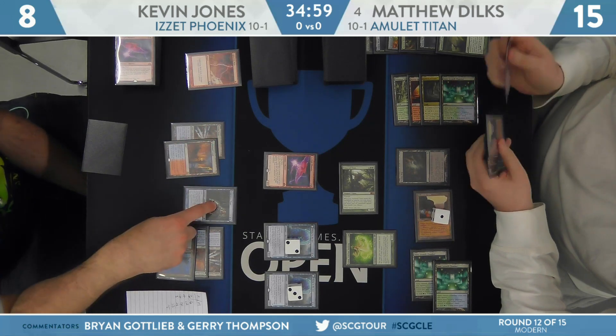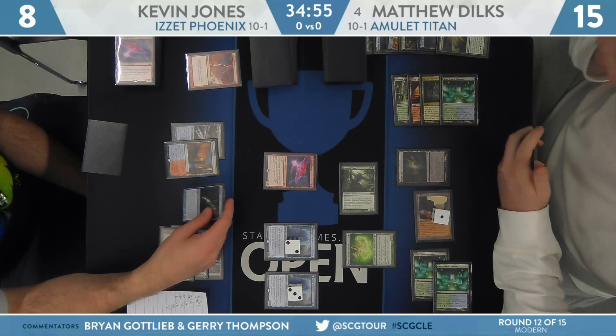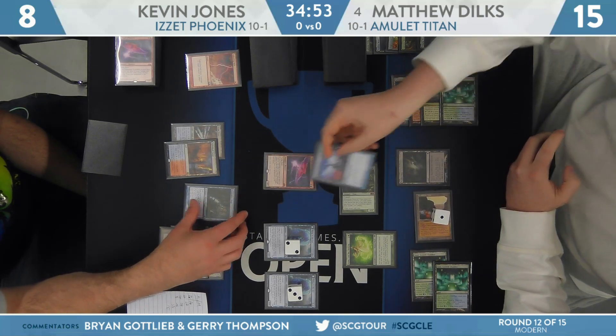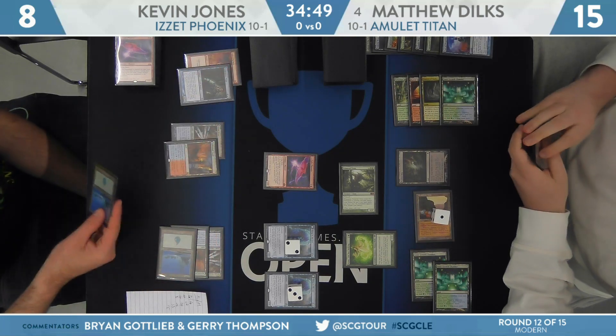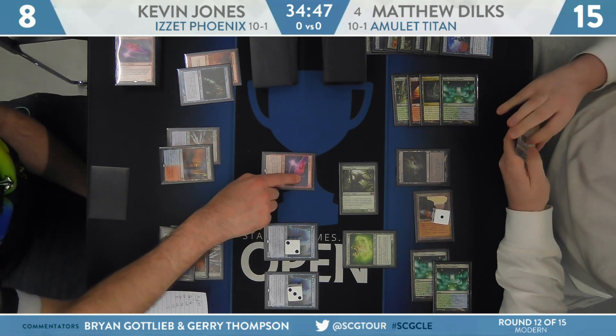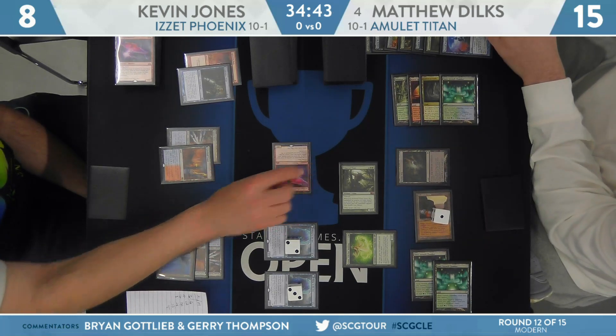Is this going to earn the Pact of Negation from Dylk's? I think so — you want to deny the counter here. Dylk's agrees, got to go ahead and fire off that Pact to keep the Titan alive, deny Thing in the Ice getting another counter, which is certainly important considering one of them's at two.